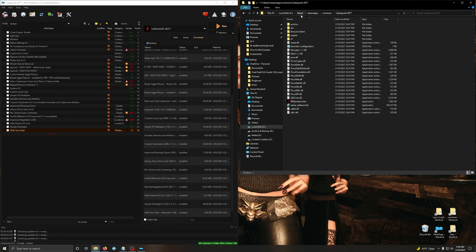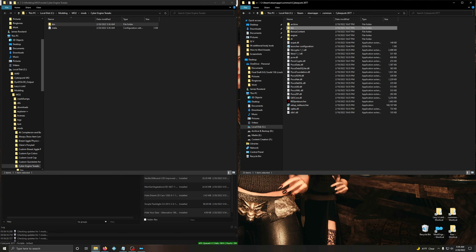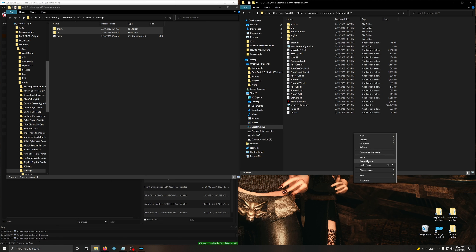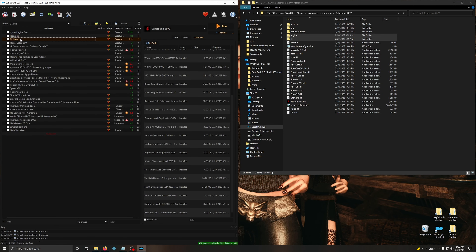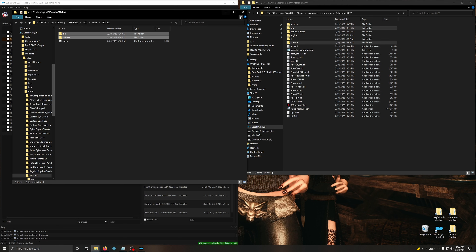Open up your Cyberpunk folder - mine is in Steam/steamapps/common/Cyberpunk. You want to get to the layer where you see Archive, Bin, Engine, R6 - all of that. Now go back to Mod Organizer 2, and one by one, right click on each mod, go to Open in Explorer. This one has a bin file - right click, copy, go into your Cyberpunk folder, and paste. It'll merge into the bin folder there. Go to the next one - Red Script - open in Explorer, this one has an R6 and an engine folder. Control-click both of those, right click, copy, go back to Cyberpunk, paste. Do this for every single mod - open in Explorer, control-click all relevant folders, right click, copy, and paste into the Cyberpunk directory.